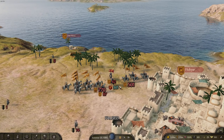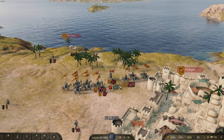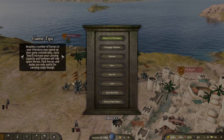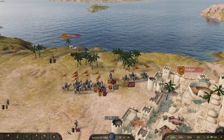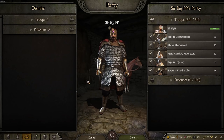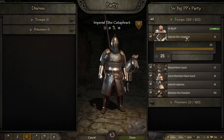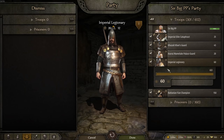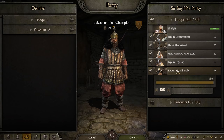Hey, what's up guys, this is Spartan and today we'll be talking about the very best formation using every single different type of troop and the very best troops from each category. Everything's fair — difficulty is as high as possible, realistic damage — so it's going to be 300 versus 1500. The very best cav unit is the Imperial Elite Cataphract, horse archer is Kuzite Cons Guard, shock infantry is the Mamaluk, best shield infantry is Imperial Legionary, and the best archer is Batanian Fian Champion.